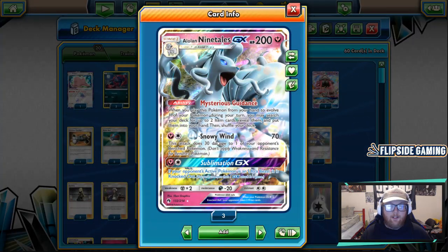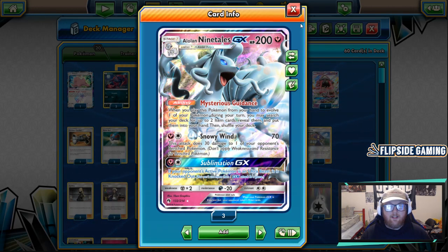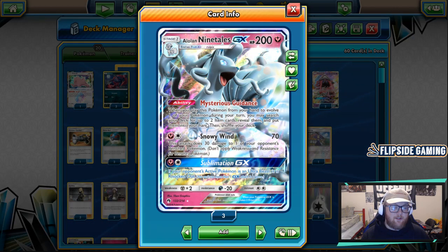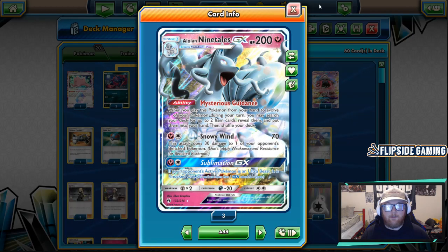Snowy Wind ability costs Fairy and Colorless for 70 damage and 30 to one of your opponent's benched Pokemon. That 30-70 damage spread has nice synergy with Feather Arrow as well. If you Feather Arrow a 70 HP basic on the bench twice, you can finish it up with Snowy Wind's 30 to the bench, taking multiple knockouts in one turn.